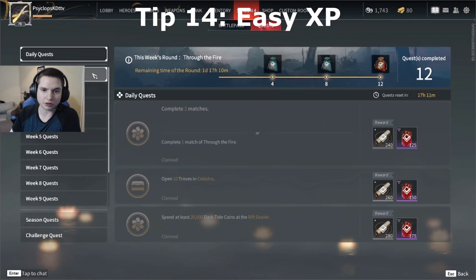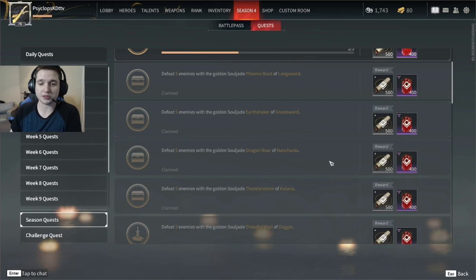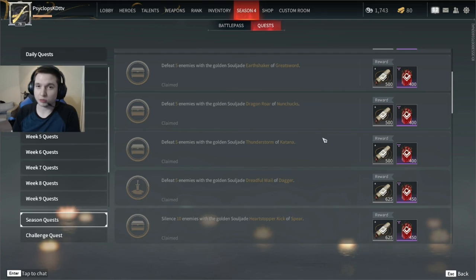If you're trying to level up quick, make sure you're doing your daily and weekly quests, but also your season quests. These will usually have you get a certain medal in a match, or have you use Gold Souljades of different weapons to get the killing blow on enemies. You have to use the attack that comes with the Gold Souljade.